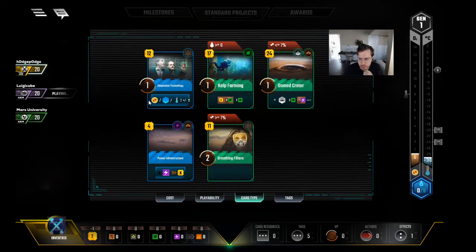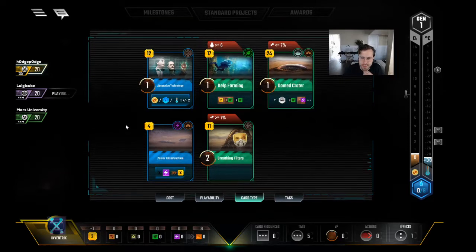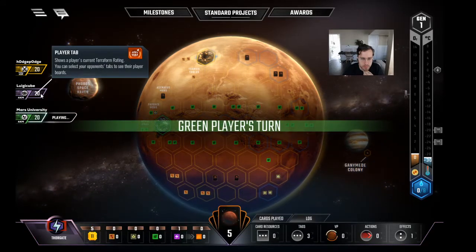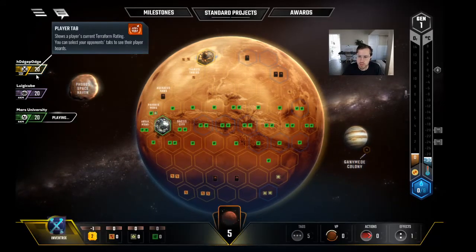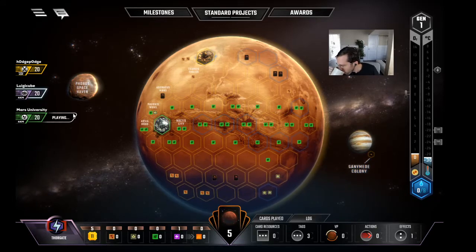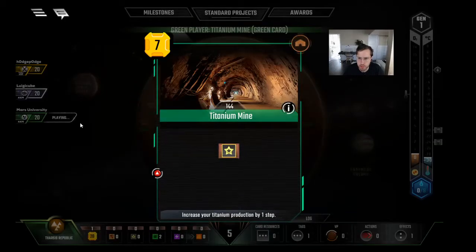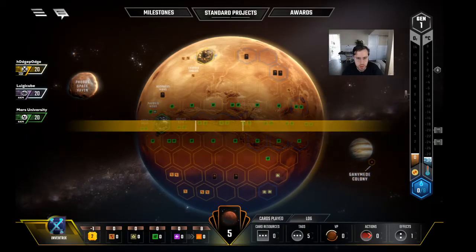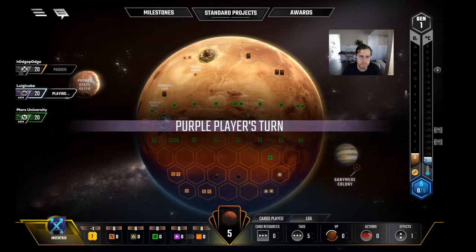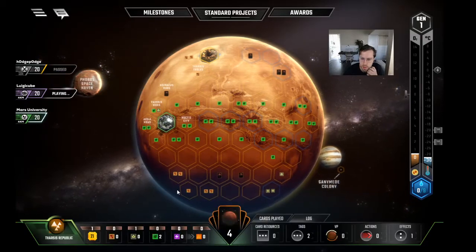What is the dream card for us right now? Ice Asteroid. Or Special Design — that might be even better because then we can just get Kelp Farming down with zero oceans. Workforce would be pretty good too because you can Workforce tomorrow. He got both of the cheap Earth income cards — yeah, that's true. It certainly feels a lot better if you have an Earth Office. Titanium Mine — we're done right? Yeah. Titanium Mine is a good opener.